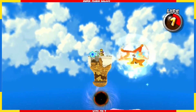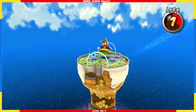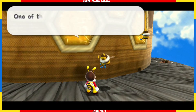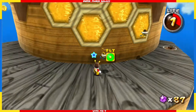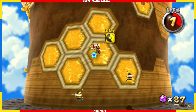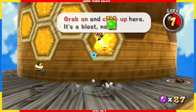There's a jump star — let's go visit Queen Bee. Still need coins here. One of the perks of being a bee is that we can stick to this honey wall, so we can climb up the wall. Let's go — no, no, no. Epic fail. Try it again.